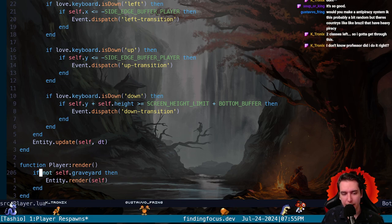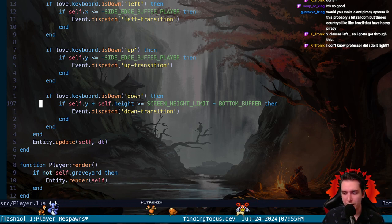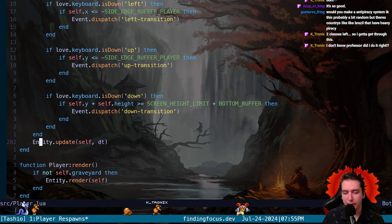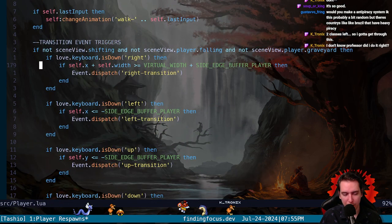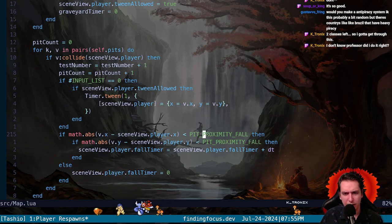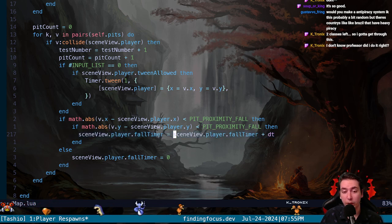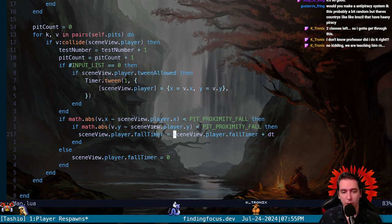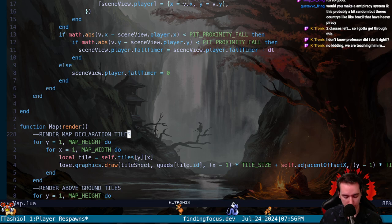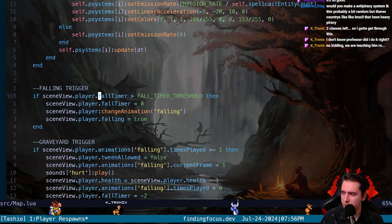Maybe we can add something where a fall doesn't trigger if you're holding more than two inputs — that way you can potentially fight your way out of the pit. Let's go find where our pit proximity is, because that's where we're triggering the fall. We have this fall timer — the fall timer is what is preventing us from falling right away. Without the fall timer we would just trigger a fall immediately. Let's see what this fall timer threshold is set to.